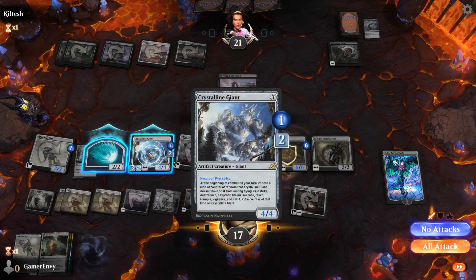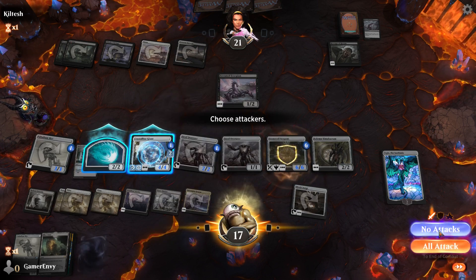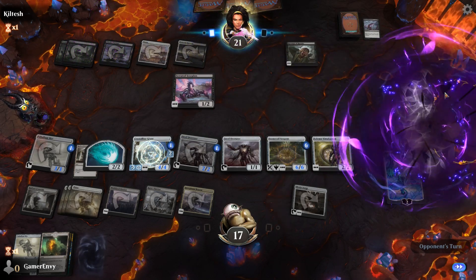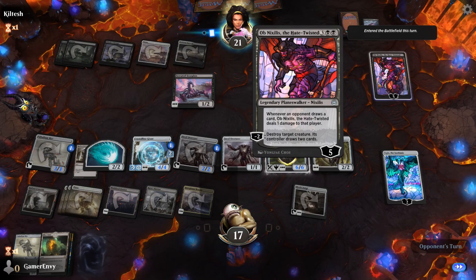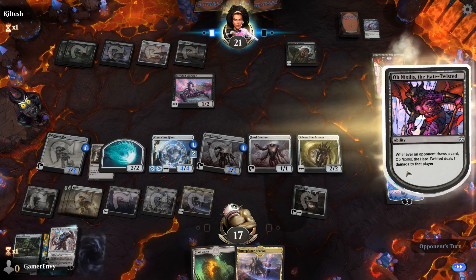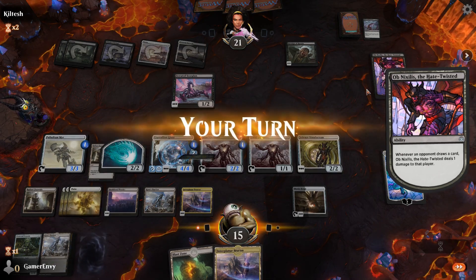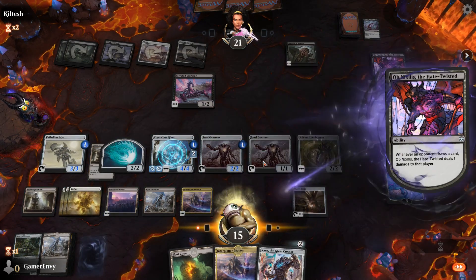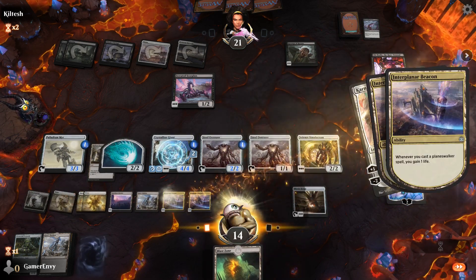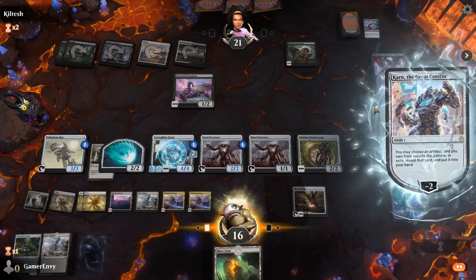First strike and hexproof - no attacks. We'll attack next turn after we destroy Revenge of the Ravens. I'm going to go get something with Karn - what do I want to get? I think I want Meteor Golem. Do I have enough mana for that? I should do. How much has he got - three. I'm going to go with Meteor Golem, we're going to take out Obnixilis. Let's play Meteor Golem - bye Obnixilis.